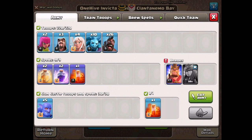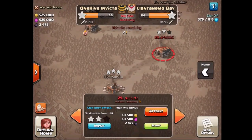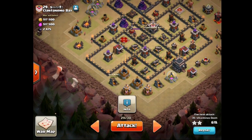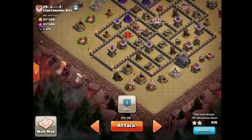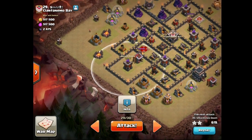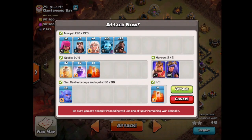Looks like my queen is going to be ready in a minute, so whenever she is ready we are going to do it. I have been thinking about queen placement again — I am going to place her on this wall, take out this gold mine just to be safe so she does not walk down. If I place a wizard there, the wizard can do some nice work as well. The archer tower should be out of range, so I think we are good to go. Let's start things off.